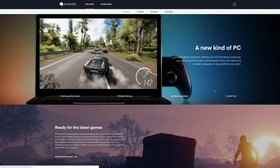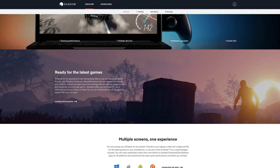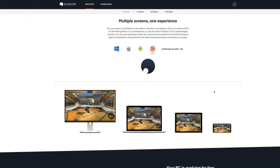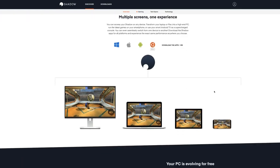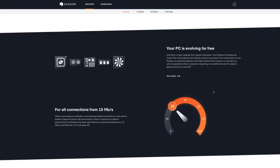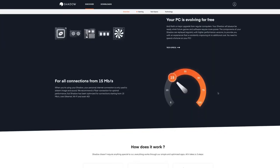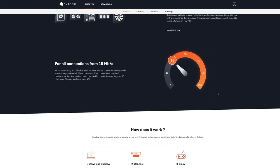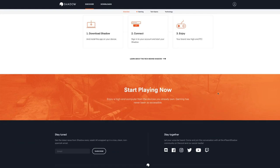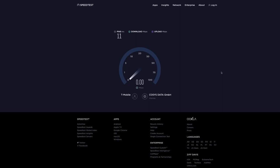So first things first — what is Shadow? Shadow basically turns every kind of machine into a gaming machine. You can use your Mac like I do, or you can use an old PC, a tablet, a phone, or whatever is supported. You just need an internet connection with 15 megabits per second — that's what they suggest — and you can start playing immediately after you sign up.